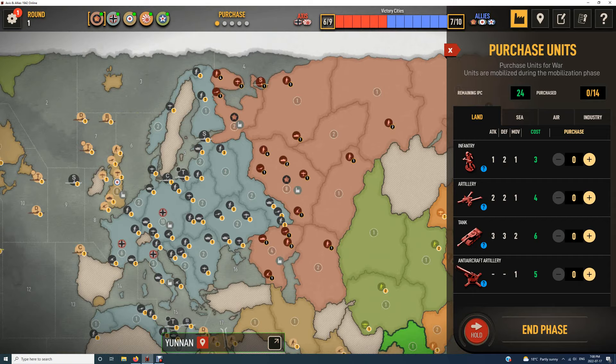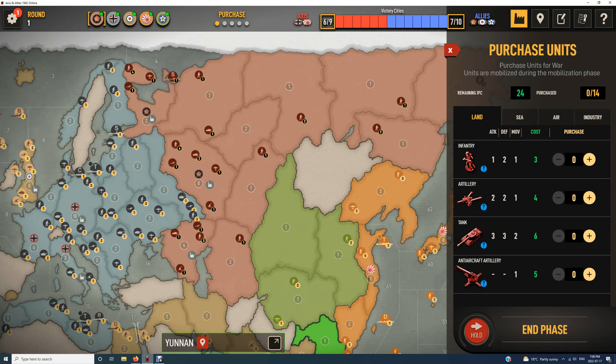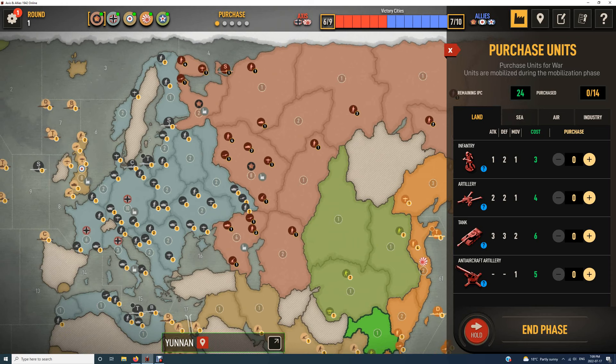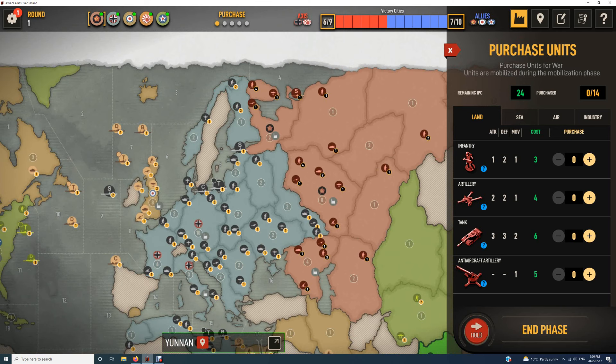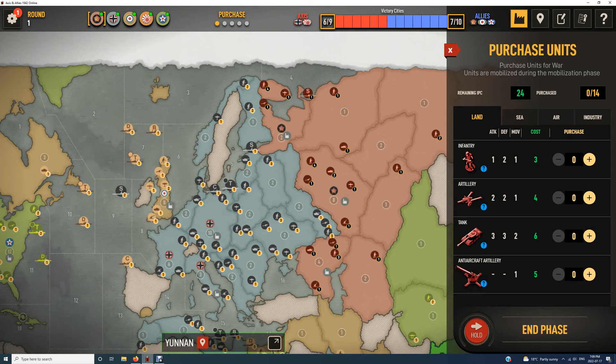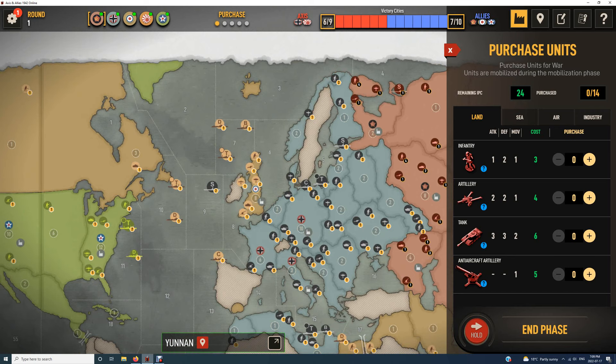Overall strategy: Russia will contract as quickly as possible simply to hold, because a very good Axis player will be able to take Russia if Russia does not contract. That means pulling units back as quickly as possible, letting Japan take some ground, pushing back just where necessary. We're going to be defending Russia as quickly as possible with UK units.